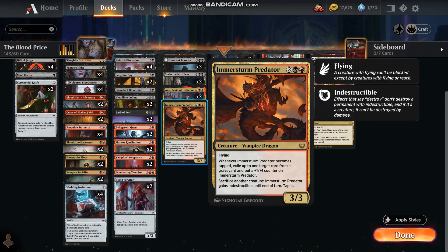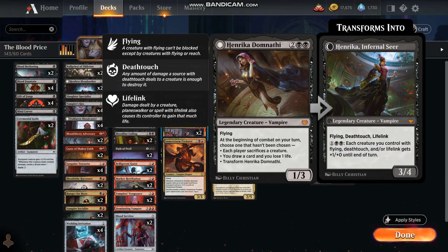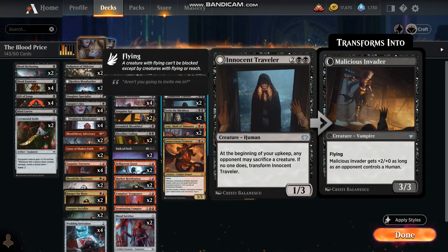Once we get enough vampires out, we could take control of a pretty big creature with the Dominating Vampire. Blood Servitors for the blood token. In the four-mana range, this is a good card for a common especially — sacrificing a blood token gets a +2/+2. Henrika Domnatyi is a neat card if you play it right; obviously mythic, it's got a lot of versatility and can really dominate the battlefield. Innocent Traveler is great, especially if your opponent has humans in their deck — a fairly inexpensive card for what it does.